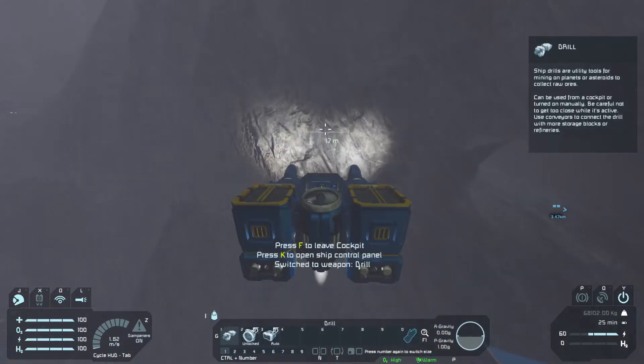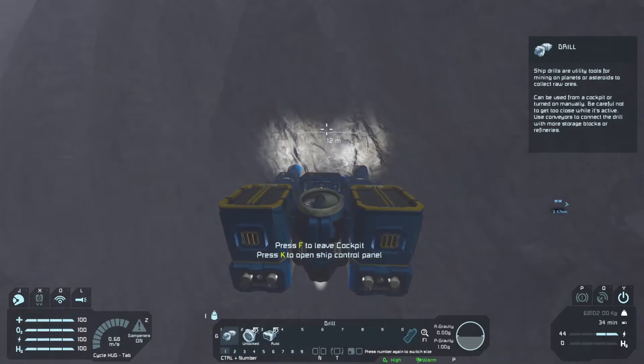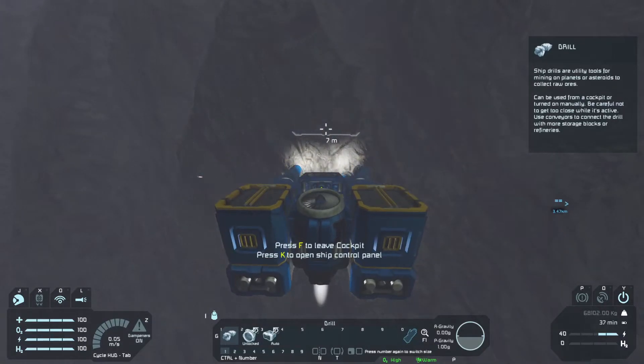It's got two batteries on it. That's because when it's flying it draws too much power for just one battery, so it needs two batteries to be able to output enough power.